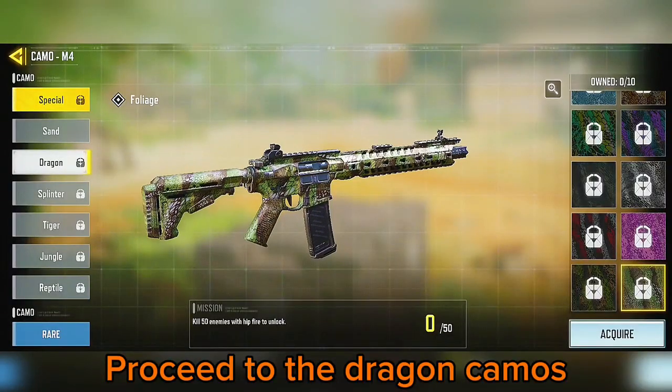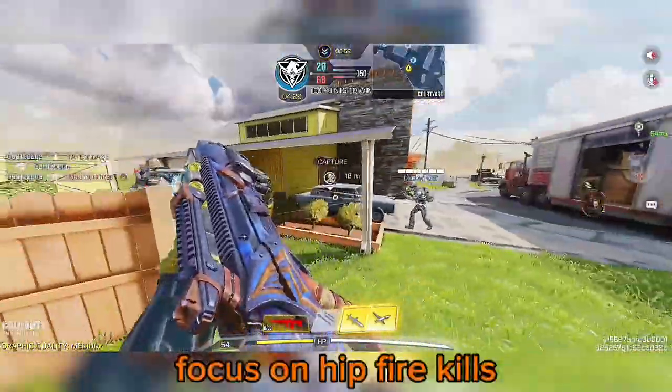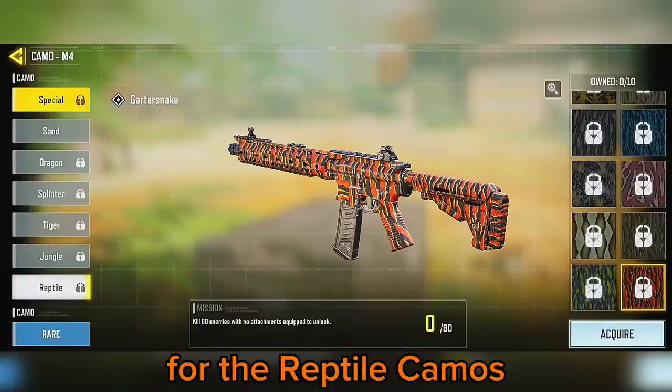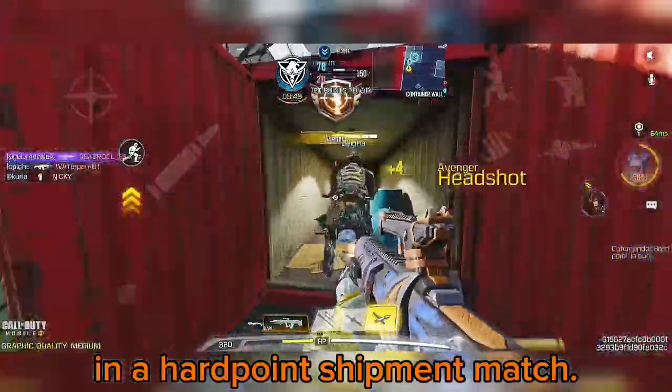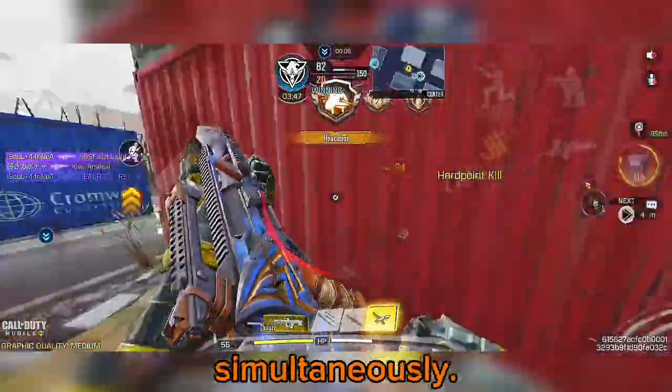Proceed to the dragon camos, needing 50 kills with hipfire. To achieve this quickly, focus on hipfire kills when grinding for the reptile camos in a hardpoint Shipment match. This way, you can unlock both the reptile and dragon camos simultaneously.